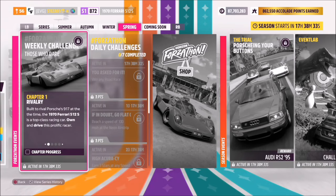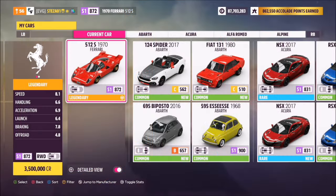Hello and welcome back to the channel. This week's Forzathon guide is called 'Those Who Dare', which wants you to own the 1970 Ferrari 512S to complete all the challenges. This is the car in question and it'll set you back three and a half million credits from the auto show, or you can also pick one up from the Forzathon shop.